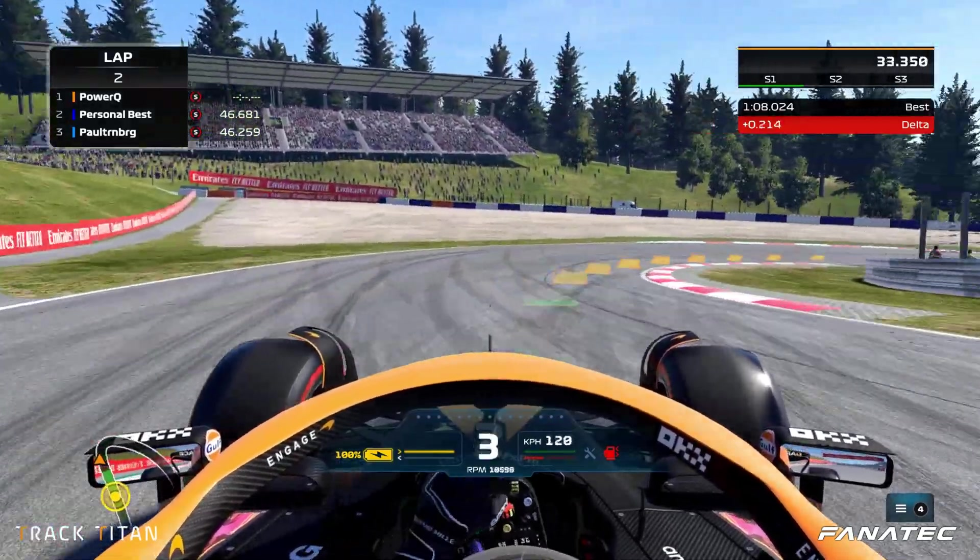Here at segment three we can see that again our racing line in orange is way more to the inside than the blue reference lap, which means that when you follow the in-game racing line you don't use all the track space available to you. And as we come to segment five we see the same story again — we can use a lot more track space here, which makes the angle through the corners much wider and gives us the chance to actually get through the corner faster as well.